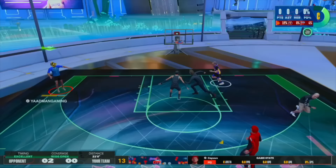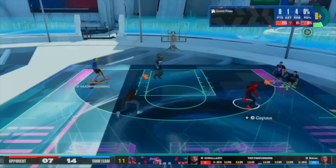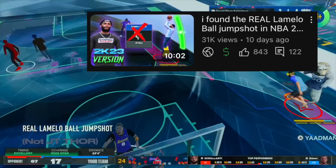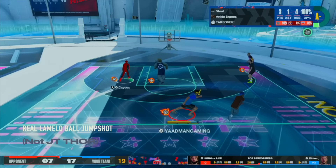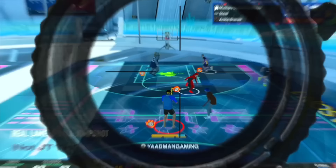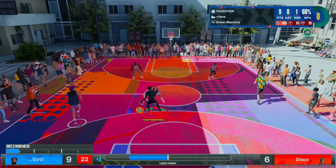If you're looking for the base, y'all — your man has found it. As a matter of fact, we found it two weeks ago, but you're seeing it on a build with a 78 three-pointer. My proper build that hasn't been released. And if you don't trust Yagman Gaming, this is Yagman Gaming using the real LaMelo Ball jump shot — not the JT Thor base. This is the same build, fresh out of rebirth. You see the silver badges there.